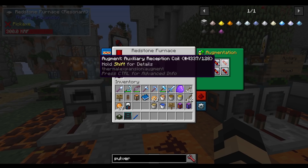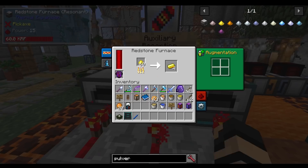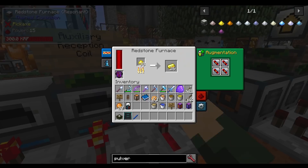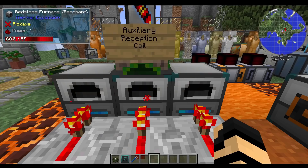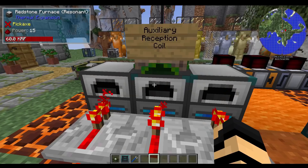The third one has also been upgraded to resonant with the same gold and four of these reception coils. Standing on here activates all three at once. The one with four coils is really, really fast — it's already halfway through the stack. The one without augmentations is only just getting through about a quarter. The basic setup is just kind of slow by comparison. These can really do a lot of good, but they are going to use up a lot more power.